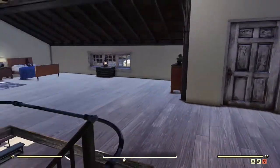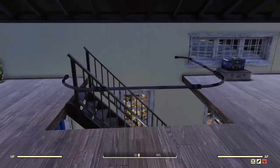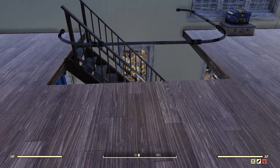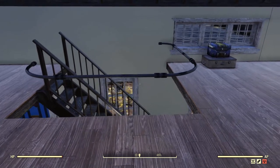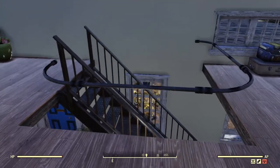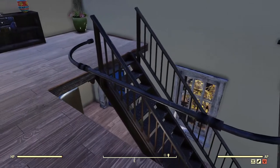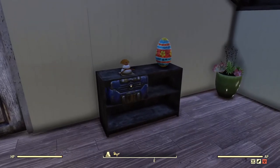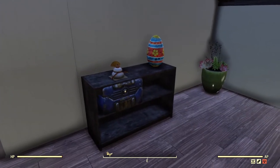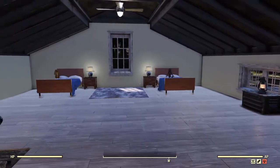I used conduit railings in this build and I'll show you how to do them probably in another video. You pretty much just place a table down on the edge, put a conduit at the back of it in the middle, then connect conduits up. You have to replace the table and it will remove the piece of conduit you originally placed, but it will leave all the other pieces and you can then just slot the removed one back in. Here's another example of something I used the trick outside to put items on a shelf.